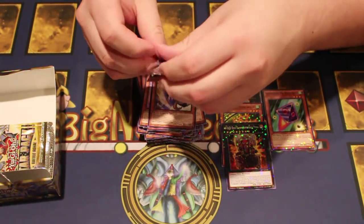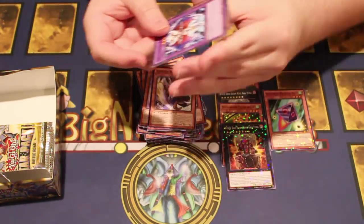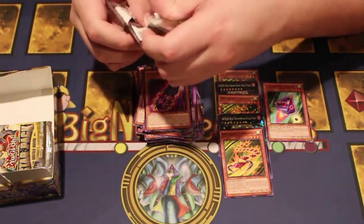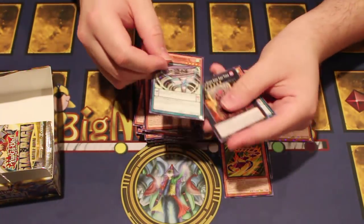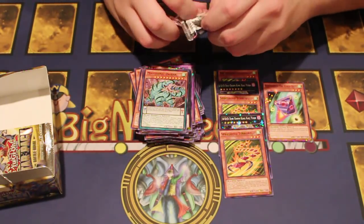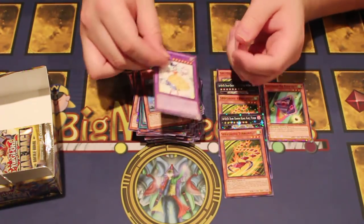We got like 40 Oracle Knights here just chilling. We did it! We have acquired all of the pieces that we came here today to get. We got Sinju — one of these — and another Dieback. Frightfur Fusion. We got Sinju and Melodious.